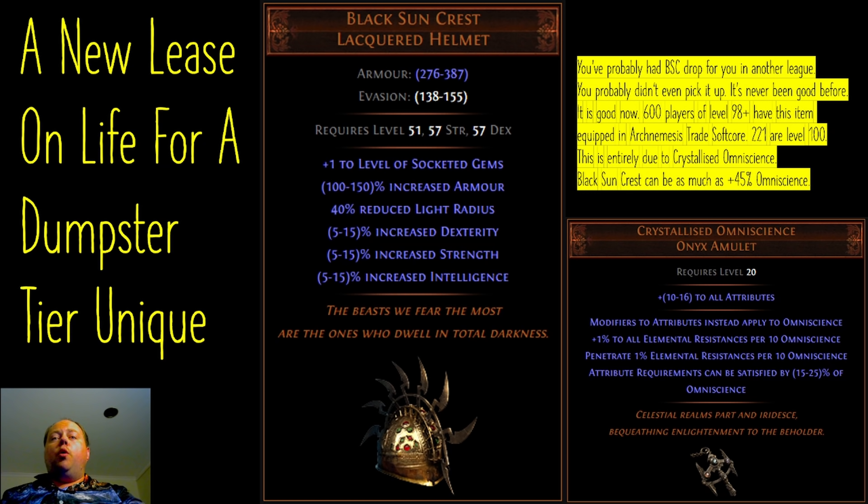If you equip a perfectly rolled Black Sun Crest, you will receive a 45% increase to your Omniscience. Note this is not a 45% more multiplier — you might have other multipliers to your stats somewhere on your character, such as the notable passive Utmost Intellect, which is widely used and provides 40 intelligence and 8% increased intelligence, which becomes 40 base Omniscience and also 8% increased Omniscience. When you do this, Crystallised Omniscience will pay you off in spades, and Black Sun Crest is one of the best ways to get these multipliers to your stats.